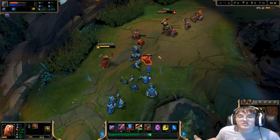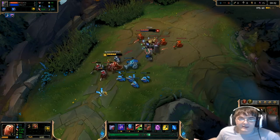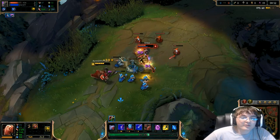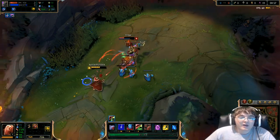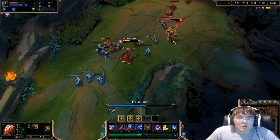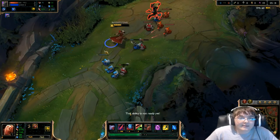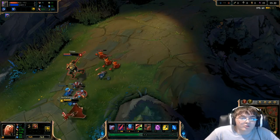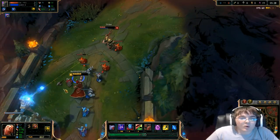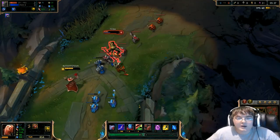What Nasus is going to do is constantly sustain his lane. Every time he auto attacks — about three autos by the time my Q comes up — he heals on every auto attack, then he queues. He'll heal about 80% of the damage he takes. The problem is he also has Teleport, so he'll just back and teleport in, then get a magic resist item. Eventually he'll have Spirit Visage and I won't be able to damage him at all — he'll just be healing more than I damage him. He'll have 300-350 stacks, and even if he goes 0-2 at 20 minutes with 320 stacks, Nasus has won the lane because he'll go into teamfights and destroy anyone near him.